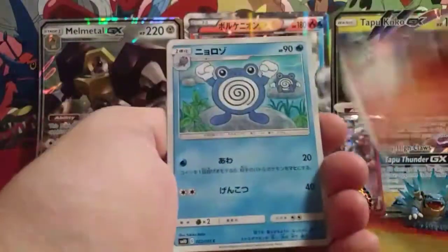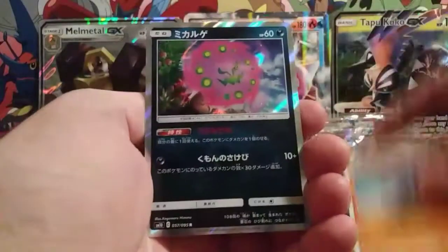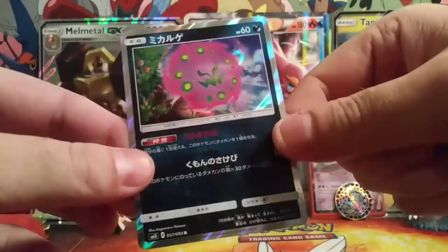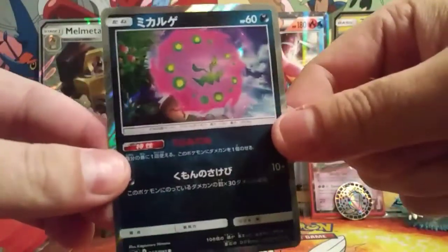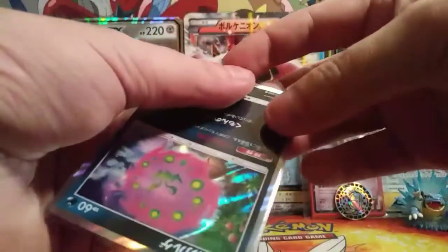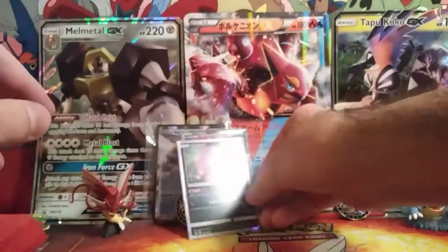Alright, here we go. Maractus, Poliwhirl, Venonat, a cute little Rhyhorn, and oh my god, we're just getting all the pulls right now - a Hollow Spiritomb. These are all just random packs I randomly selected. I usually open my booster boxes, I like to do variety pack openings, so I just select whatever packs come my way. This is not rigged, this is all real. This is crazy - three for three!